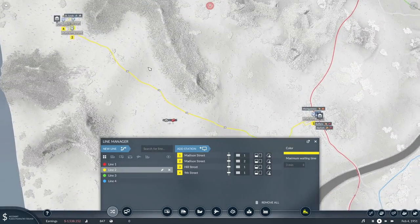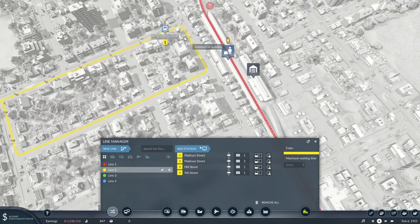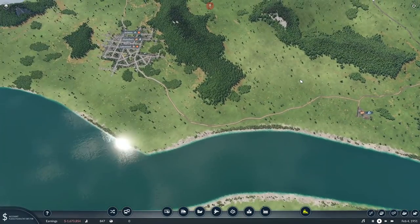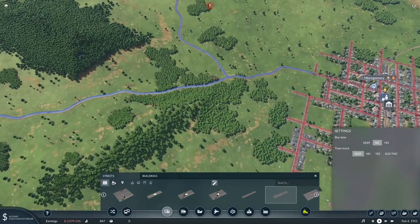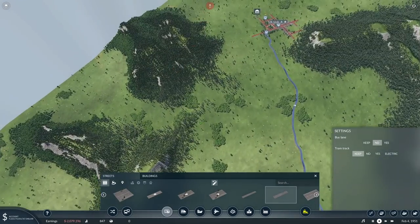Just to show you what it looks like — it does a little loop, comes down here to the train station. I didn't put the bus stop on the main road here for obvious reasons, I just put the bus stop over there out of the way. I'll try to do that for a lot of the towns as well. The other town we need to deal with is this one over here, so first let's upgrade that road again.